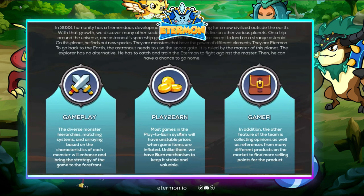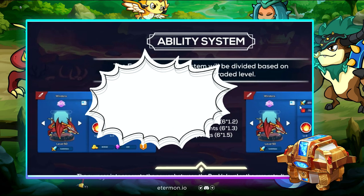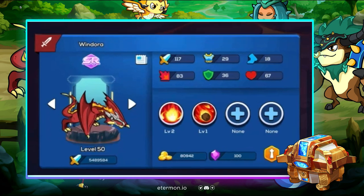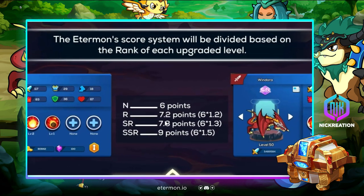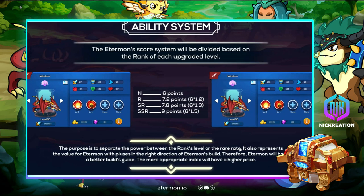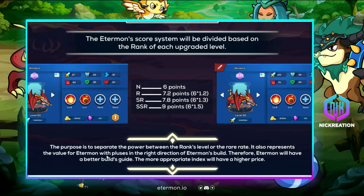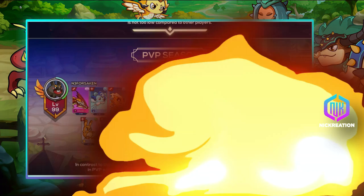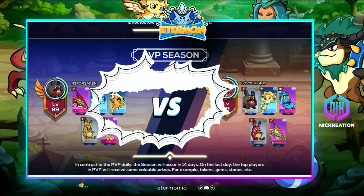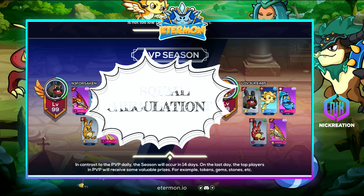Ethermon is play-to-earn, but the dev team wants to make it different by introducing skill-to-earn. When you play, you need to participate in PVP and be aware of your Ethermons' abilities, leveling, and rank. The purpose is to separate power between ranks, levels, and rarity, representing the value of each Ethermon. To earn more rewards compared to PVE, you need to play well in PVP with a good team, tactical calculation, squad arrangement, and elemental awareness.